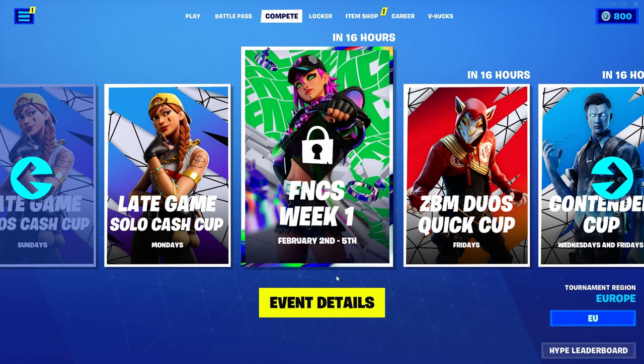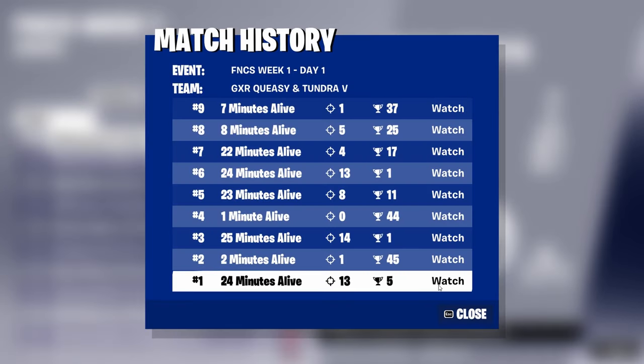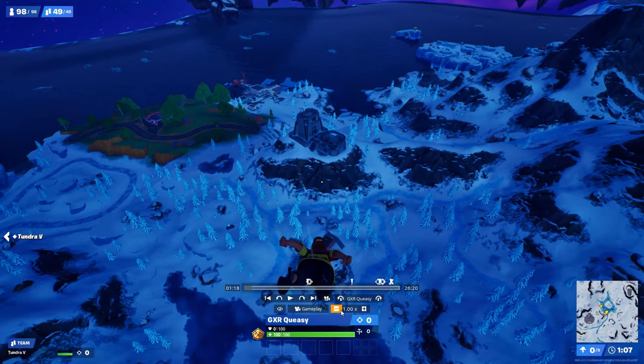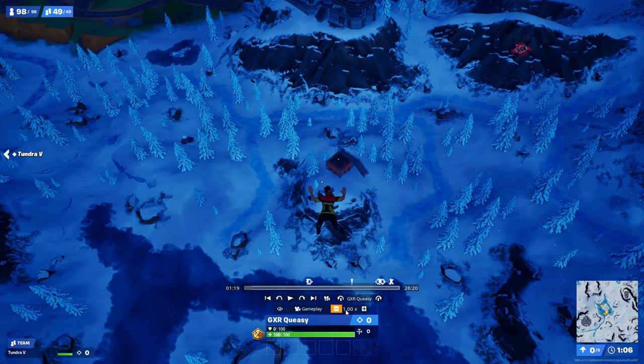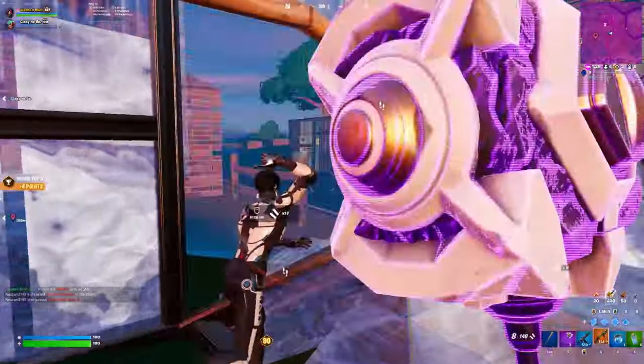Another option is going into the most recent FNCS — solo victory cup, divisional cup, whatever you most prefer. Look at what pros are landing at your drop spot and copy their drop map. Simply look at where they're opening their glider and mark those places on your map.